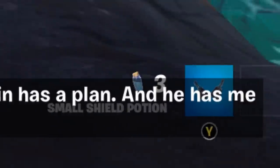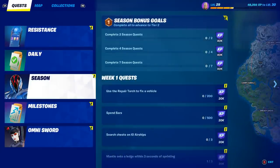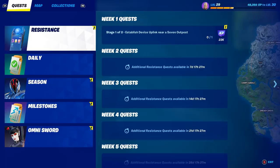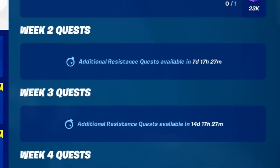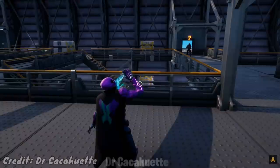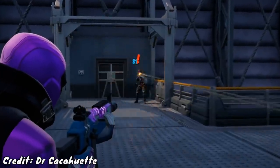'The origin has a plan, and he has me to improve upon it.' So wait — I think that's the last challenge of that. Now we've got the resistance challenges — these are brand new, no way. And they could have a direct connection to Prowler. The next one says to establish device uplink near a Seven outpost. Now that we've got those challenges complete, let's talk specifically about Prowler.